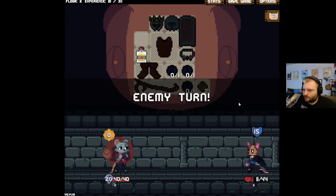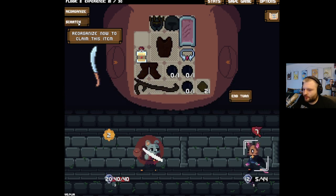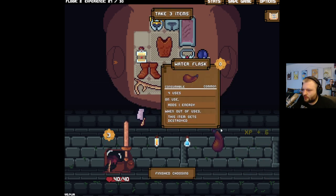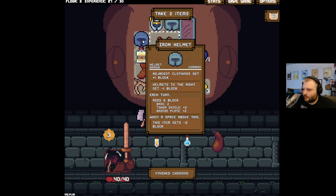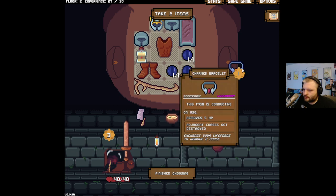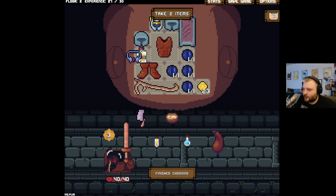Got to get rid of this stuff while we can. I need some way to regenerate mana though. Oh, you're already dead — thank you. This is another six block — that's so much, we gotta take it. We don't need any more of these, but I'll take it. The charm bracelet — that's a legendary! We get to sell that for the dodge potion.